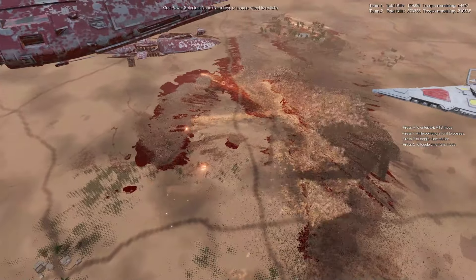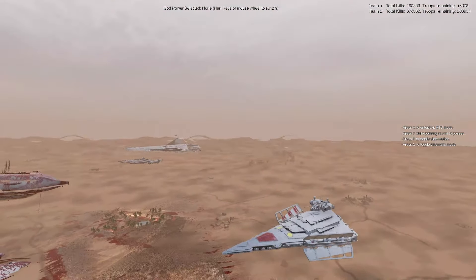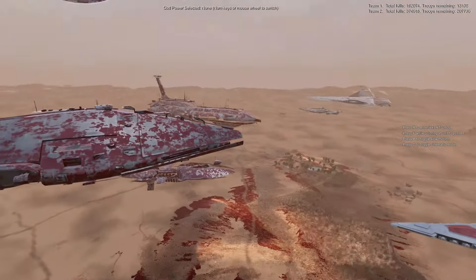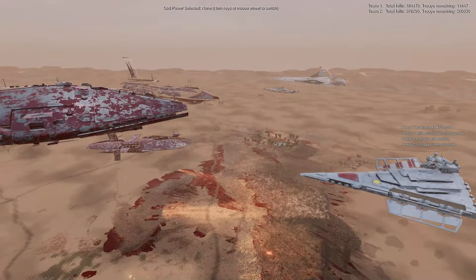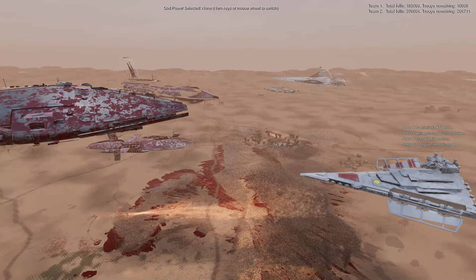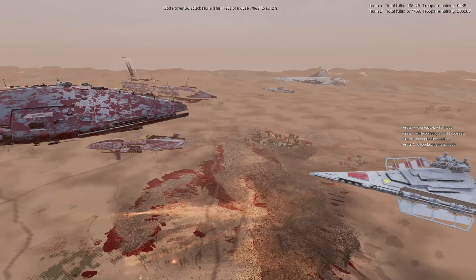I think all of the droid infantry is dead. It's now just Republic infantry and Republic ships going up against droid ships, and the infantry is free-firing into the droid. Why don't we go ahead and time-lapse this for a little bit and just watch the massive space battle occur, because it could take a while for these goliaths to die.